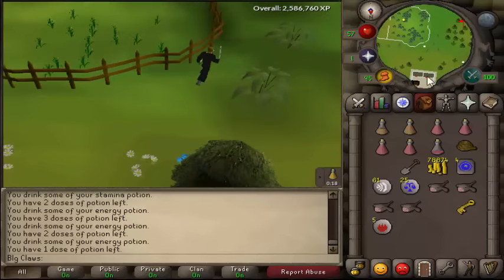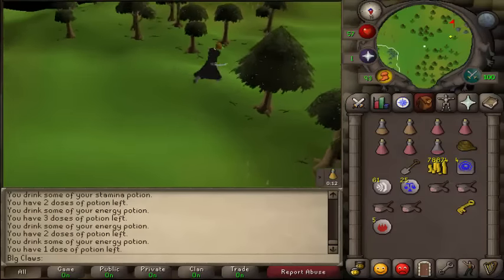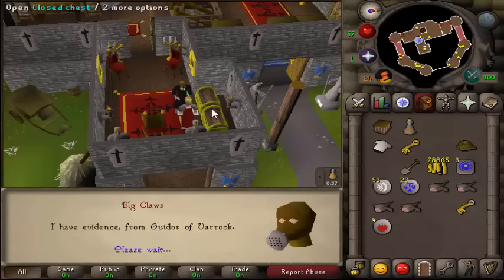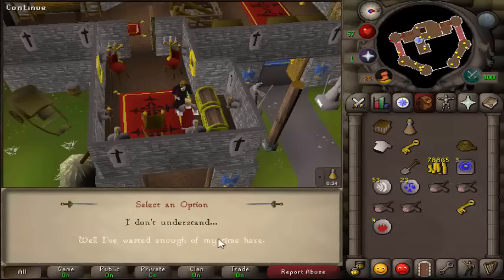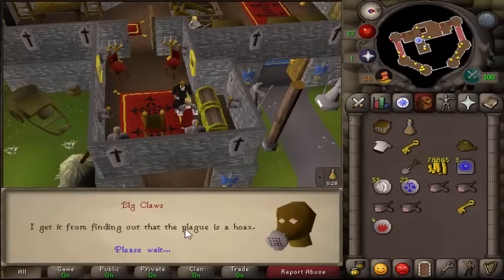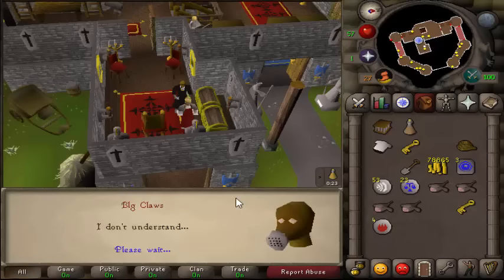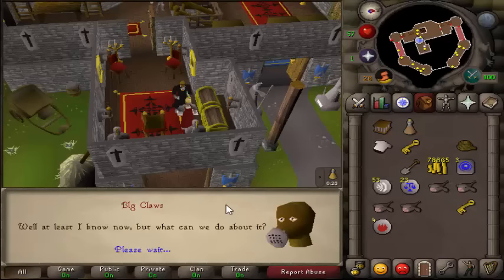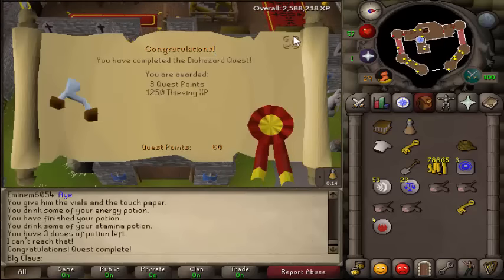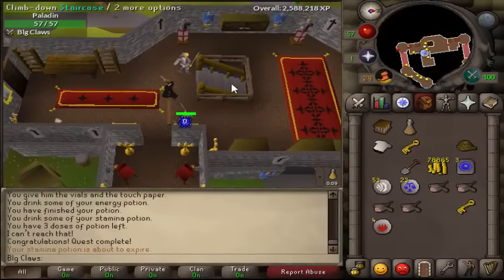After this we will go do a tree run I think - we need to get 32 Farming ASAP because I'm very poor, and doing runner seeds will make me some money. This whole quest - there is no actual plague in the game, what a cover up. Let's turn this in. Another quest done - Biohazard complete. Let's go start the Ardougne tasks then.